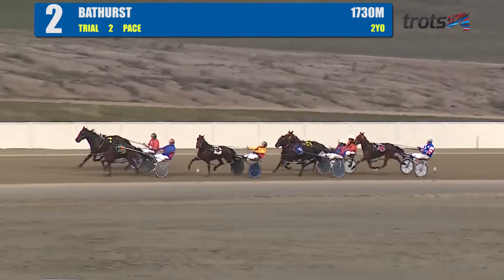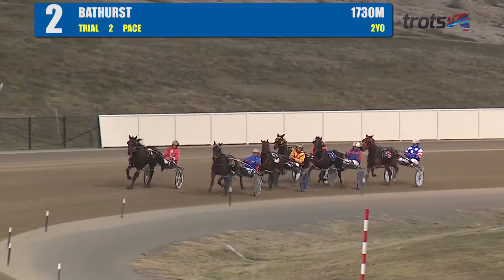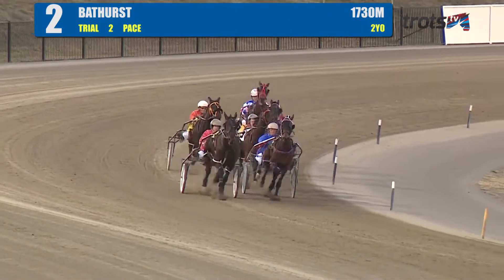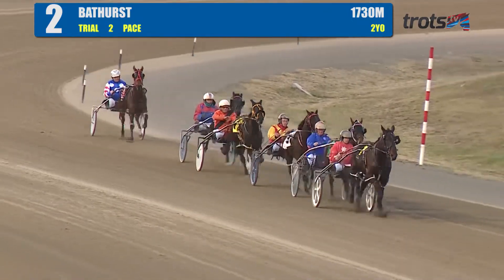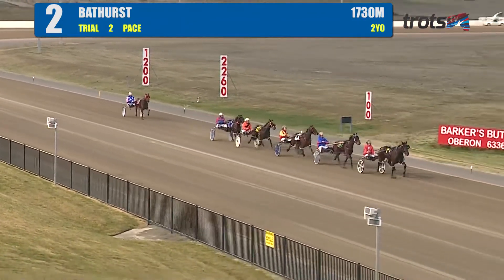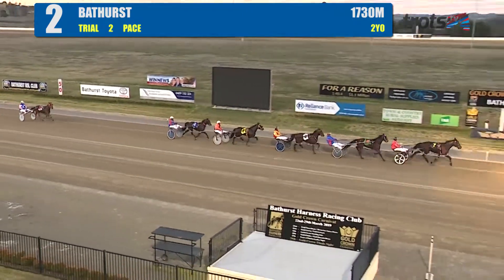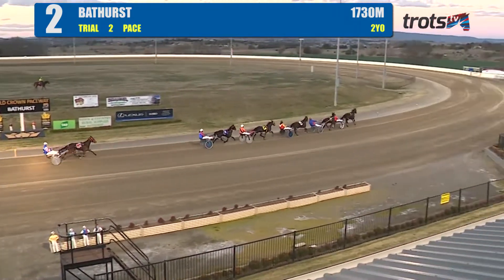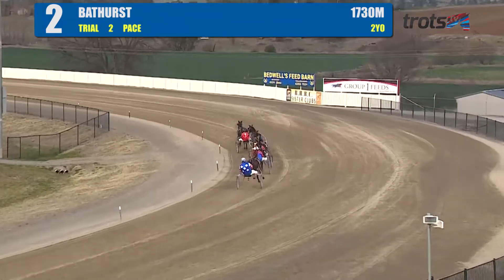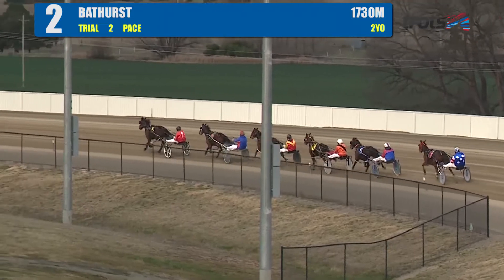Back to third on the inside is Bodacious, and in last position is Better Run. On the outside is Shoobies Jet, and being restrained back to last is It's Okay to Rock. There's a bit of change up front and taking up the running now is Mammal Sprints. Mammal Sprints is leading the way, with Casino Barry in second position who just wants to pull a little bit. In third position is Bodacious, then comes Shoobies Jet, second last is Better Run, and last is It's Okay to Rock.